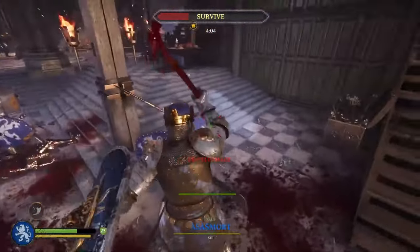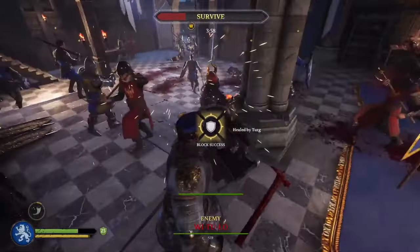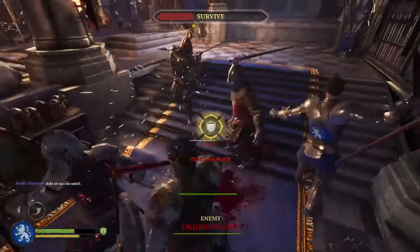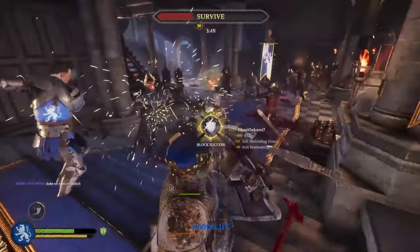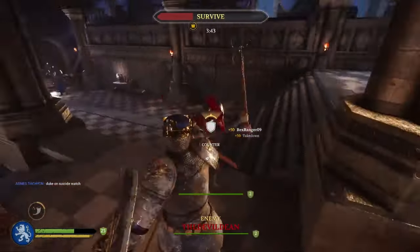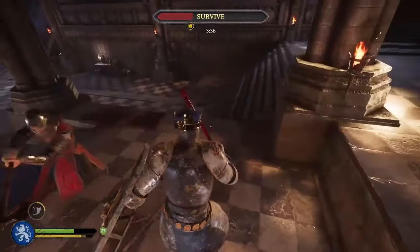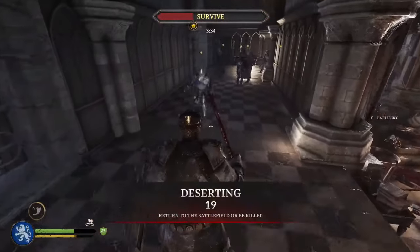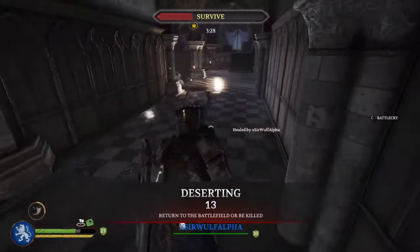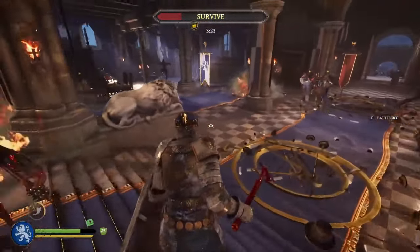As soon as I start getting overrun on one side, I've got teammates coming over. Now I'm going to push back towards the throne a little bit and let my team do some of the work over there. Getting a little overrun here — it's fine. You've got to stay calm. If you really are getting overrun, you can sit in the back for about 15 to 20 seconds, let everyone get cleaned up, then push back up again.